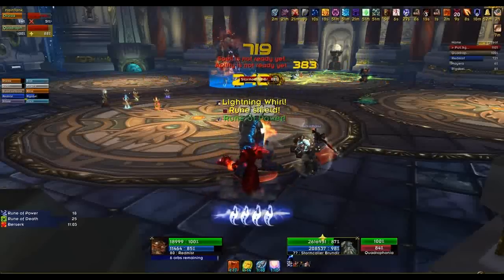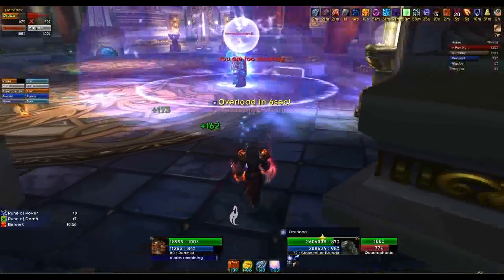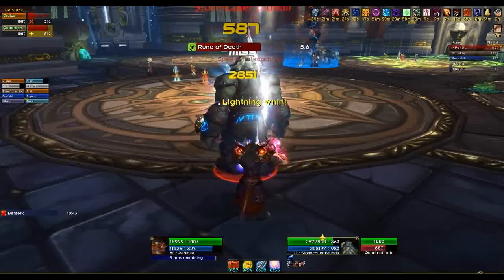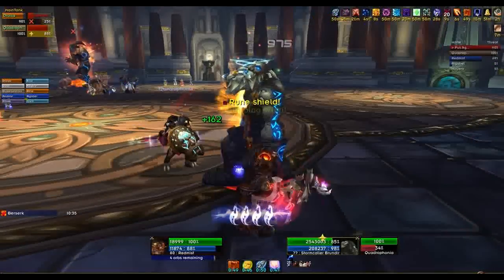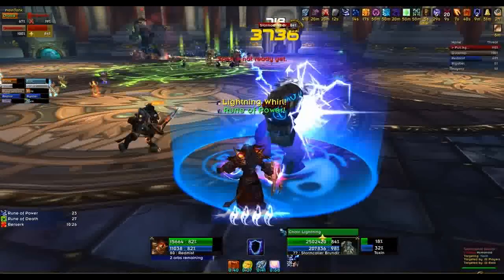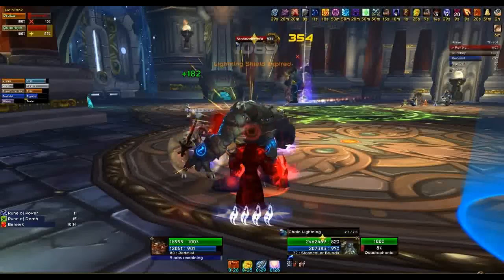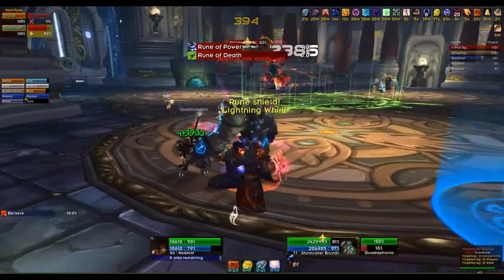The second ability the Stormcaller gains when Steelbreaker dies — the one I'm hitting here — is called Lightning Whirl. This is why I'm sitting here tasked to interrupt it. I'm not bothering to interrupt Chain Lightning now; I'm saving my Earth Shock cooldown for that. The Lightning Whirl does AOE damage — it's like a giant set of flying balls of lightning hitting everybody in the raid — and it needs to be interrupted. On 25-man, task two or three people, or as many as you need, to make sure it's interrupted. Chain Lightning can be interrupted by rogues, warriors, or anyone with an interrupt, but make sure you specifically task people to interrupt the Lightning Whirl. We had a raid wipe early on in 25-man because a few people's abilities were on cooldown and Lightning Whirls weren't interrupted.